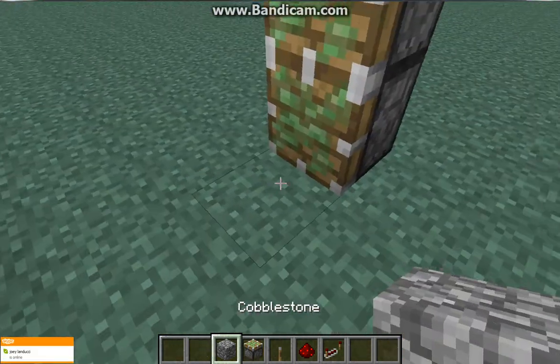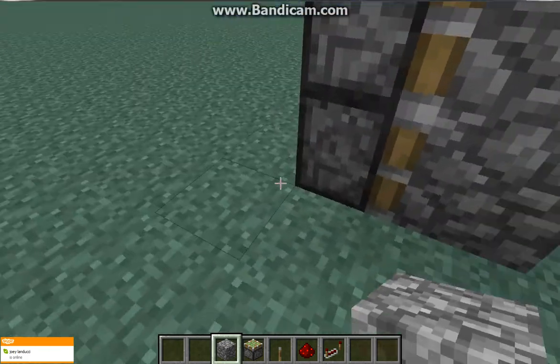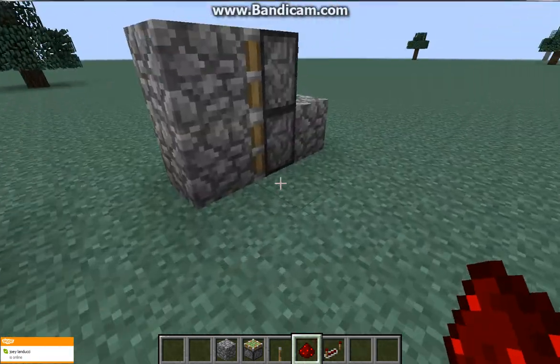And you'll place any type of block right there, just like that. Then you'll go like that, and like that, and then just go like this. And do that for the same side.